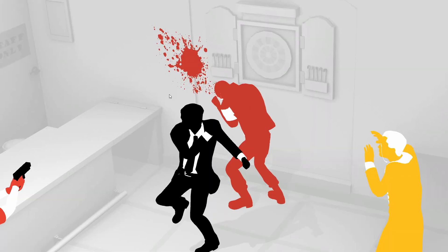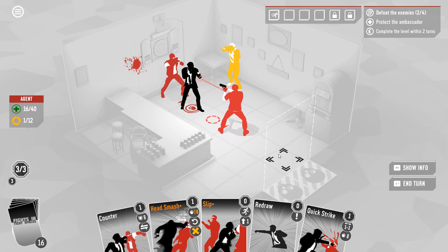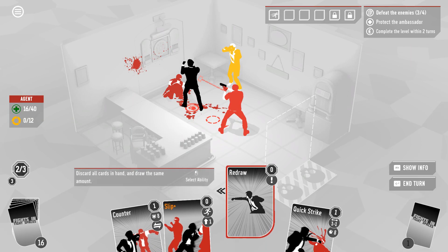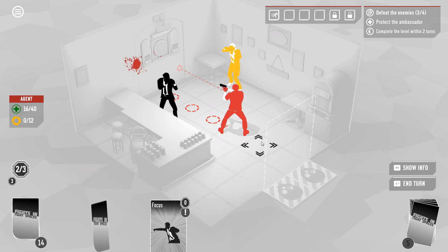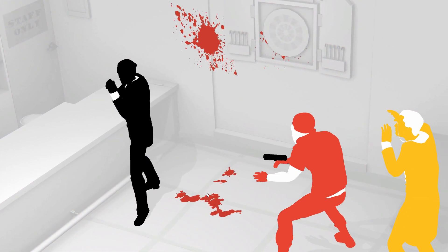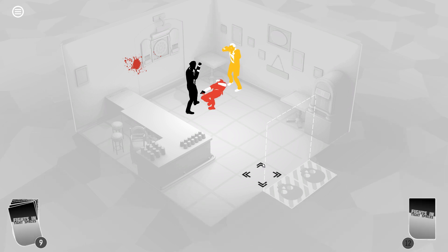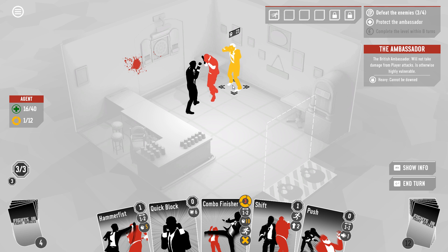I'm gonna shift out of the way, kick this guy up against the wall, take a turn here to sort of reset my position. I think we're in really good shape now. I could lethally head smash that guy — I don't have to, but I guess I don't see any reason not to do it, we're only burning one combo point. And then I'm gonna slip — we won't get a momentum because we're not slipping around an enemy. Pushing the ambassador — yes, you did take damage from that. Okay, important to know for the future.